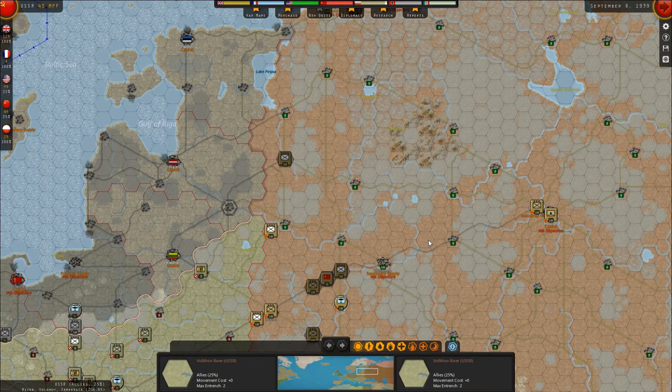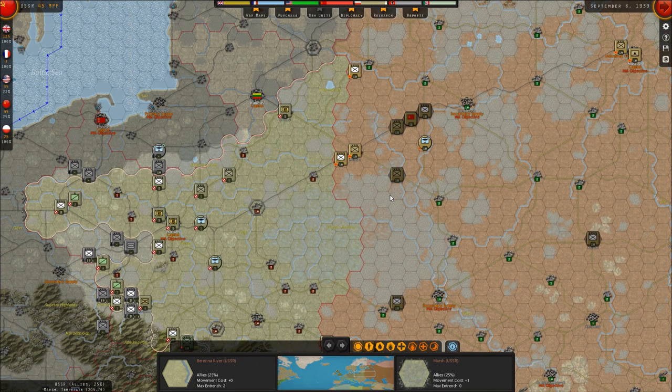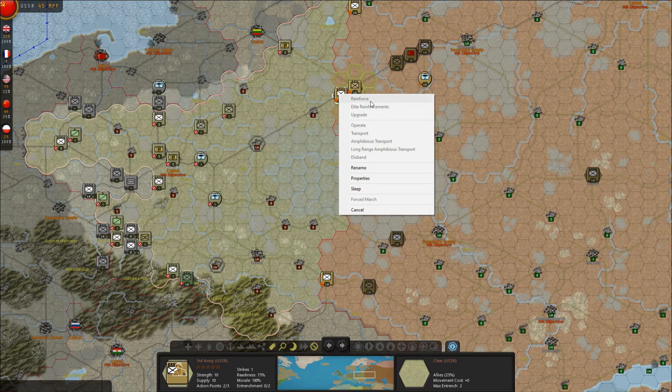For those not familiar with Strategic Command: you have MPPs — Military Production Points — which you use to reinforce units, upgrade them, purchase new units, work on diplomacy, conduct research, and pay for certain movements like amphibious landings. The interface shows reinforcement costs, elite reinforcements, upgrades, operational movement, transport, long-range, and short/long-range amphibious transport costs. You can also rename units and check their properties.